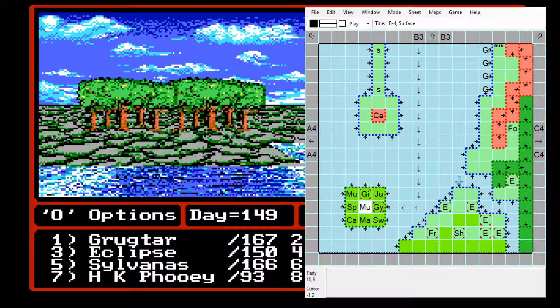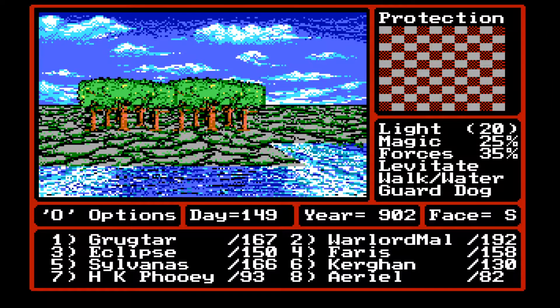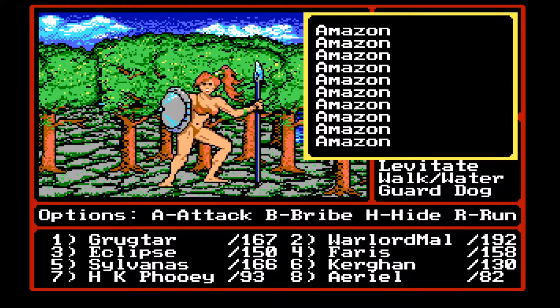I don't know why it doesn't say, like, Amazon, or just a normal E. But there are some there. Let's see what it is. Hope it's not a big boss battle. Yeah, see, it's just normal Amazons. I don't get it.